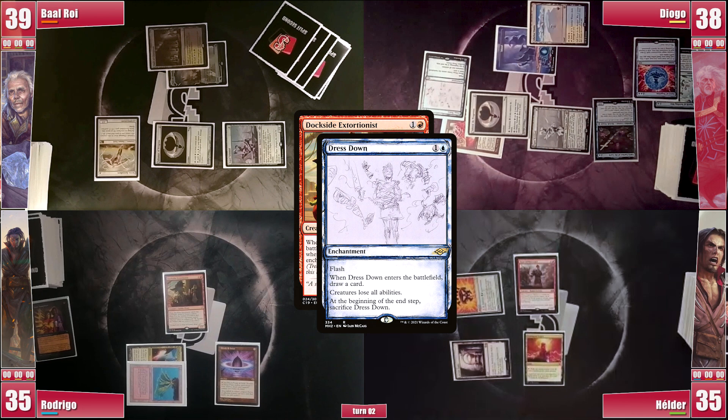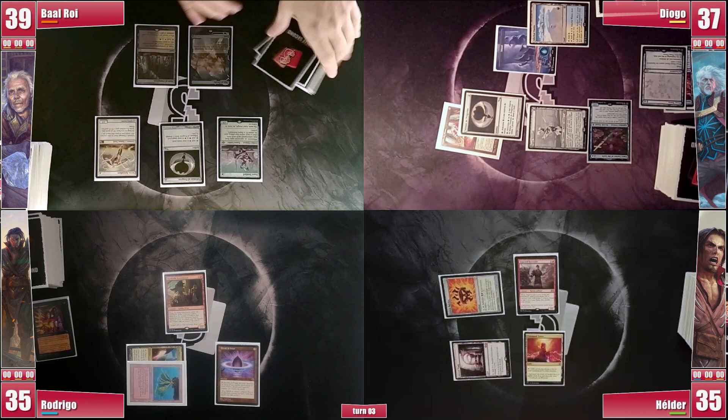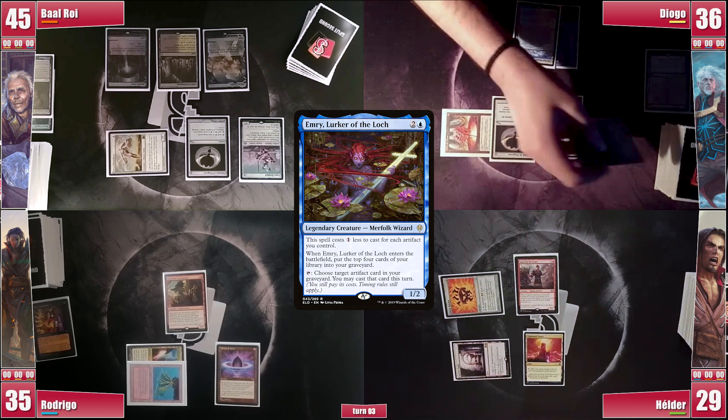Dress Down enters play and Diogo draws a card, while Rodrigo calls for discussion asking who will deal with Elder's Dockside. Baal draws and keeps playing battlebound lands, this time a Morphic Pool. He thinks for a bit and goes into combat, attacking Elder for 6 in the air as he will have a lot of mana next turn. He then goes to clean up and discards 2 lands, suspiciously leaving 4 mana open. Diogo draws and loses 1 from the Vault. He activates Emry, targeting his Emry in the graveyard. He casts the Emry, triggering Sentinel and Baal draws yet more lands.